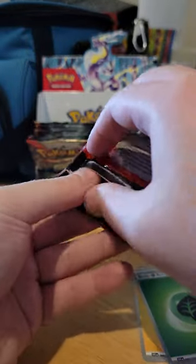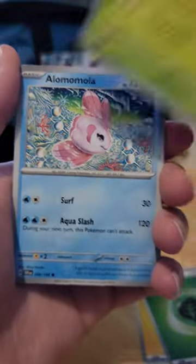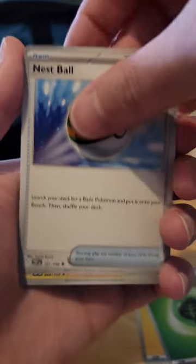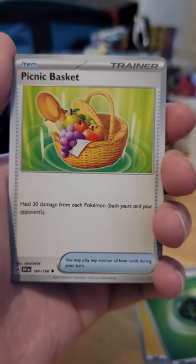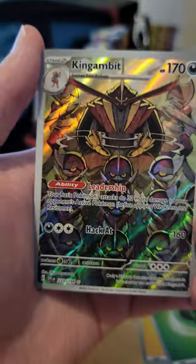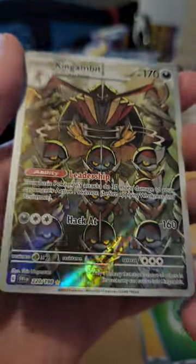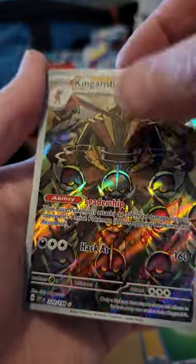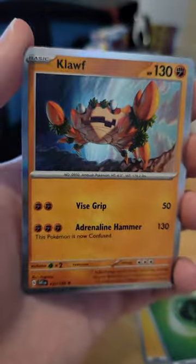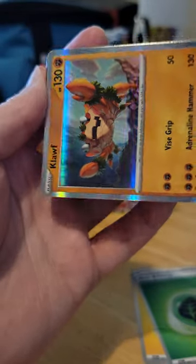Number three: Manky, Squackabilly, Capsa Kid, Olomomola, Nescapal, Pachirisu, Picnic Basket, Reverse Hollow Duxpun. Whoa, another Secret Rare — King Gambit! And then we've got a Hollow Cloth. Energy and QR code.